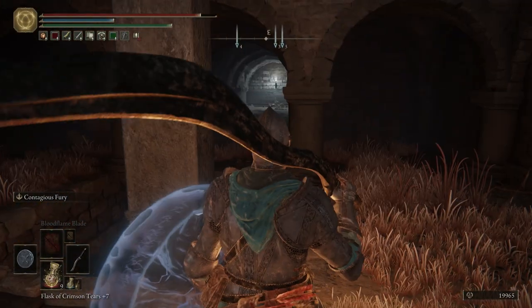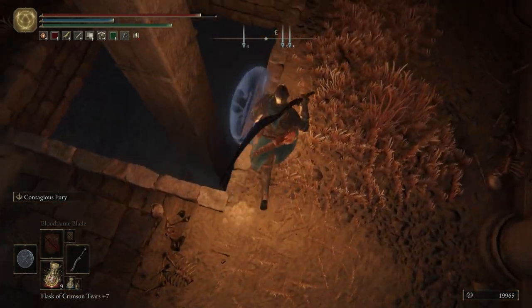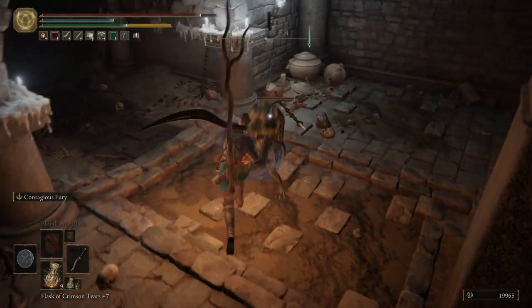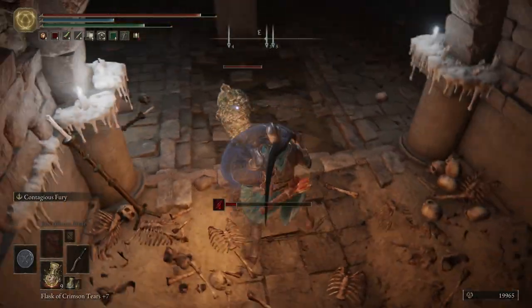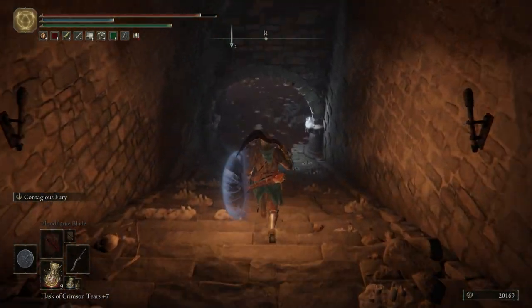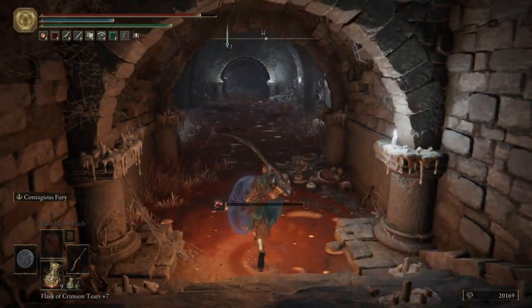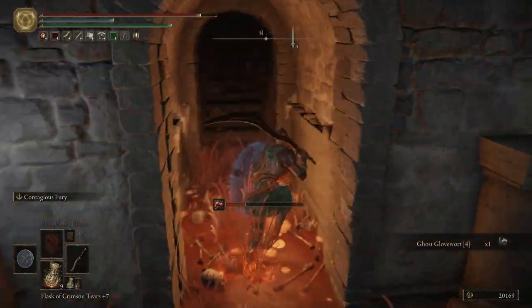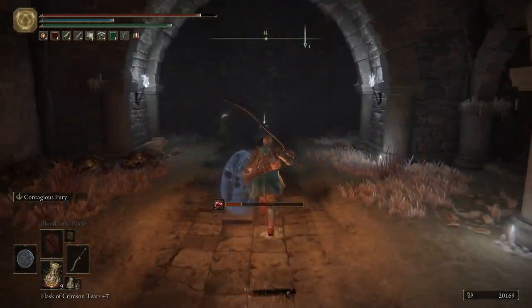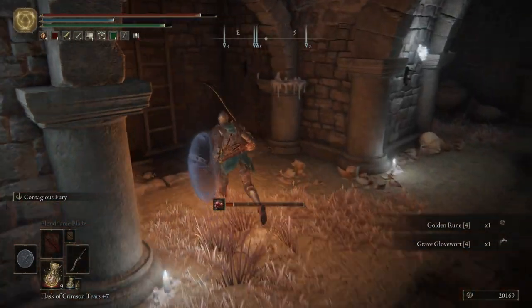Instead of going down that other tunnel, we're going to drop down — we will end up on the other side after dropping down. Be careful, we got another guy with a big old sword. Right here is a pool of Scarlet Rot. We're going to run down and veer off to the right where these torches are. Grab some ghost glovewart. There's nothing in here to really worry about, just a couple of crabs — I'm not even going to bother with them.